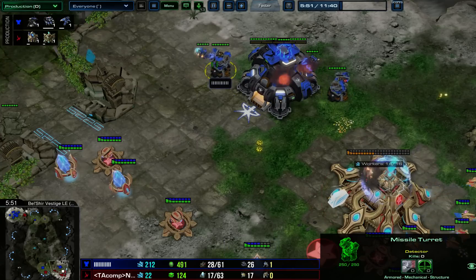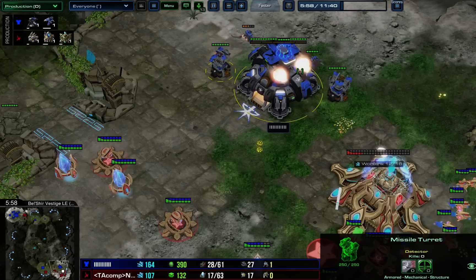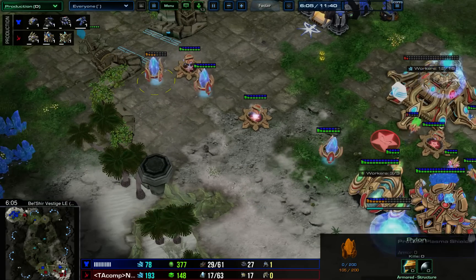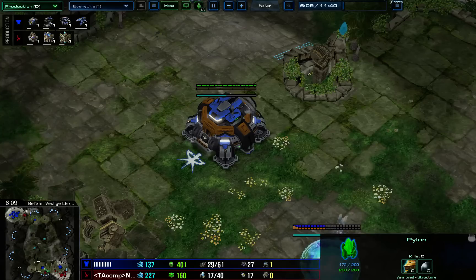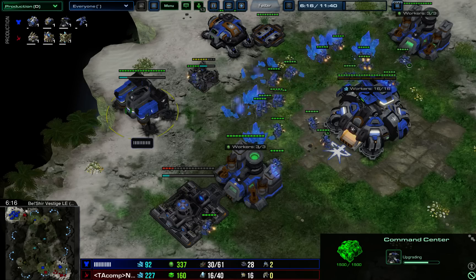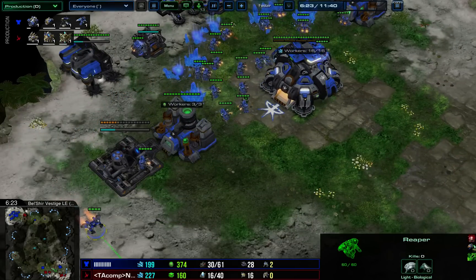Going missile turrets — the Mothership Core is a thing, so it can slowly pick away at your planetary. Once you have a turret, I guess only one turret is necessary. As long as you can protect the SCVs, you can repair. It's actually killing this pylon so he has a way to exit his probe safely. Starting those reapers — already got one, and we're going to go looking for his proxy bases.